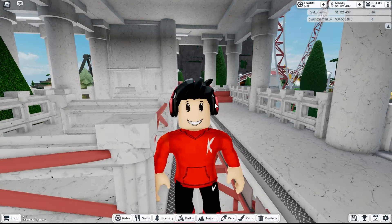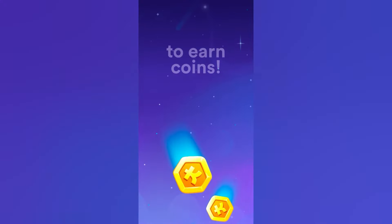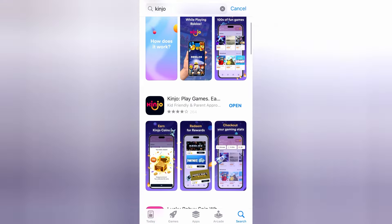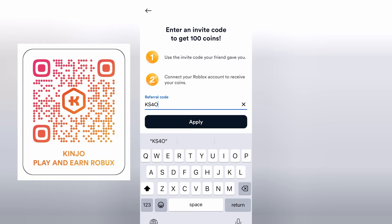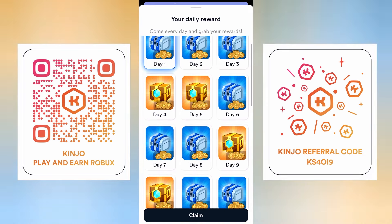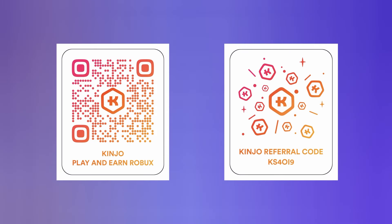Hold up — if you want to earn Robux playing Roblox games like theme park tycoon, make sure to sign and connect your Roblox account to Kinjo and play some games to earn coins. The more flames a game has, the more challenging it is, which means you get more coins. Save up all your coins and redeem super cool prizes like Robux. Go to the app store and download the Kinjo app. You can sign in, register, put your birthday and password in. Scan this QR code and redeem 100 coins by putting my code in. You can even get more coins if you share your code with friends, and every day you log in you get daily rewards. Thanks Kinjo for sponsoring this video.